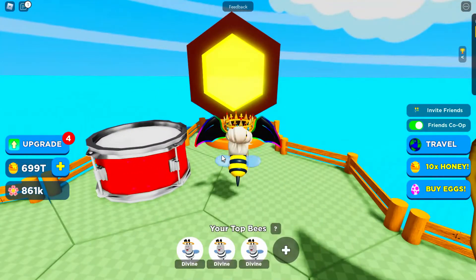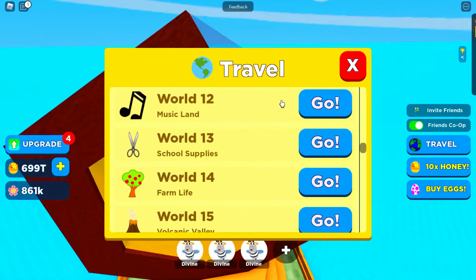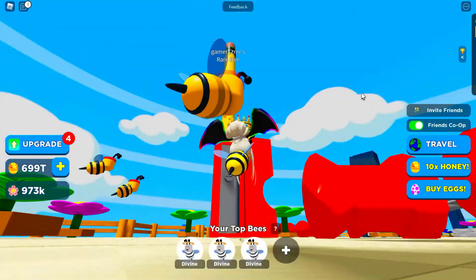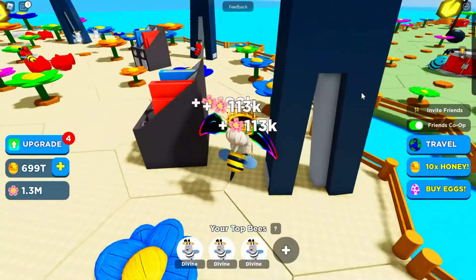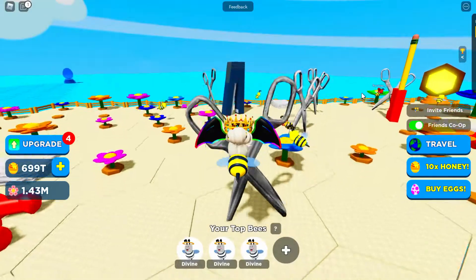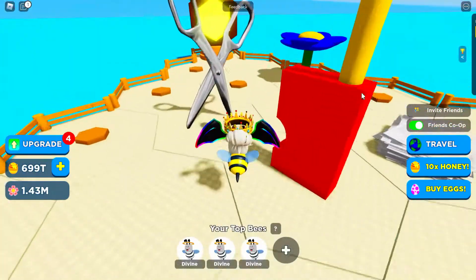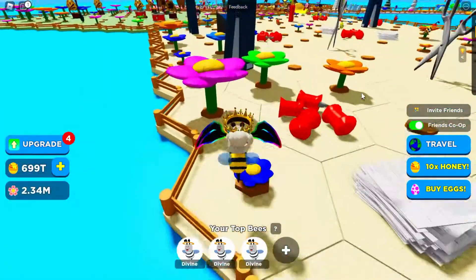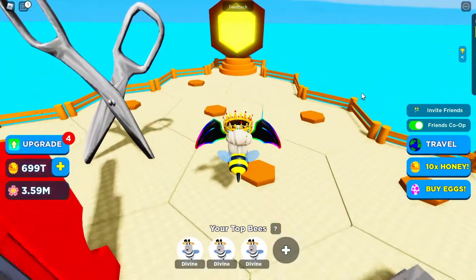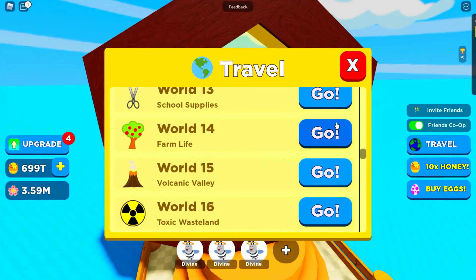Let's move on to World Thirteen — School Supplies! Thumbtacks, sharpener, stapler, folder, book organizer, scissors — I'm getting trapped in the scissors! Files of lots of papers. The flowers look like wood boards if you look at them closely. I love them — they're so pretty, and each one has flowers with different designs.